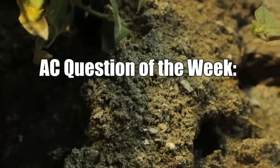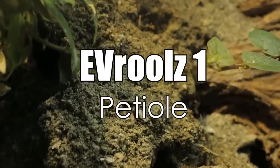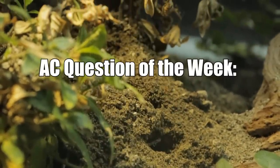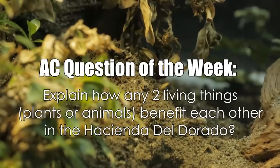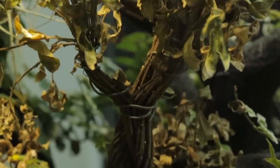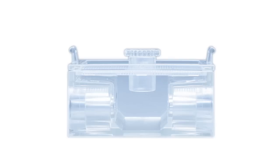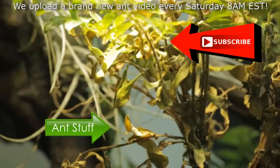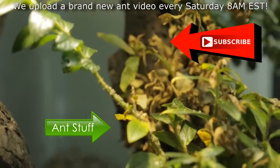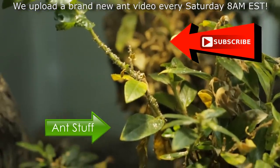And now it's time for the AC Question of the Week! Last week we asked, what is the name of an ant's waste segment? Congratulations to Evie Rules 1, who correctly answered the Petty Old — you just won a free ant t-shirt from our shop! For this week's AC Question of the Week, we ask: explain how any two living things, either plants or animals, benefit each other within the Hacienda Del Dorado? Leave your answer in the comments section and you could win a free AC test tube portal from our shop, perfect for those of you with starting ant colonies. Hope you can subscribe to the channel and join our awesome AC Family, as we upload a new ant video every Saturday at 8AM EST. We marvel at the lives of ants every week, learn cool things, and just enjoy ant keeping together. Please like, comment, and share this video if you enjoyed it! It's ant love forever!